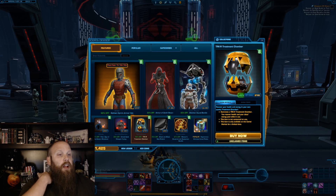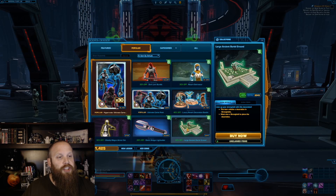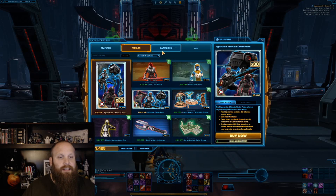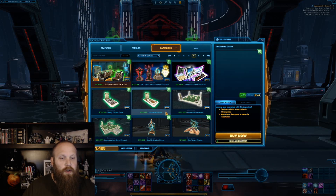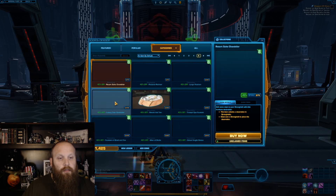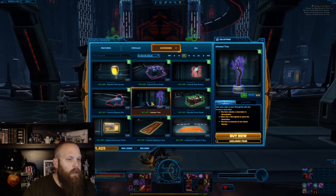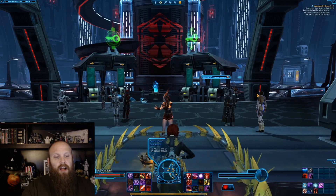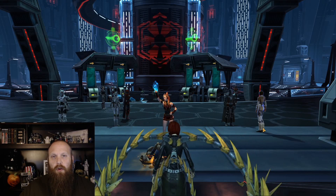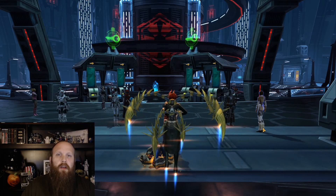You can get the trick-or-treat chamber, which is pretty cool. Some people's favorite is the Large Ancient Burial Ground — that's pretty cool too. You also have trees, the Rising Corpse Grave, the Ancestral Graveyard, the Uncovered Grave, and the Altar of Skulls — who doesn't want an altar of skulls? Plus there are infected trees with skulls inside. You can definitely make your stronghold more creepy. The Yavin 4 stronghold is probably the best place for this, since you can hear whispers and sometimes a ghost comes by.